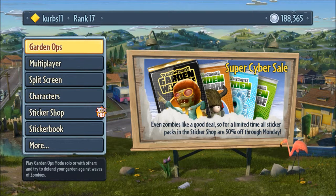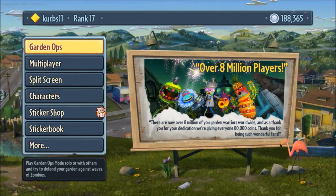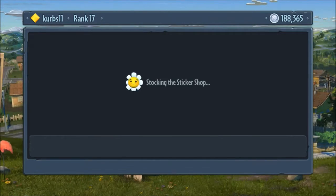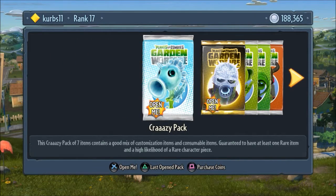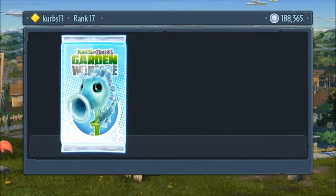That is amazing and that means we are going to do our major pack opening number two. They're dedicating us 80,000 coins, which is great. We have some things to open up — first we have a crazy pack, let's get into it.